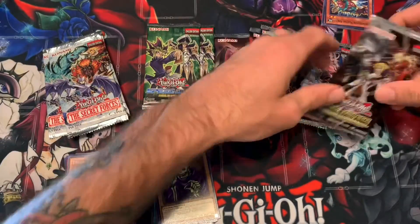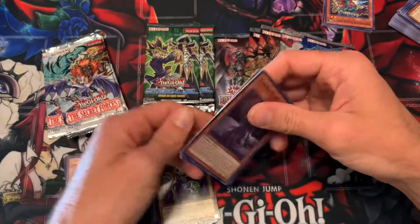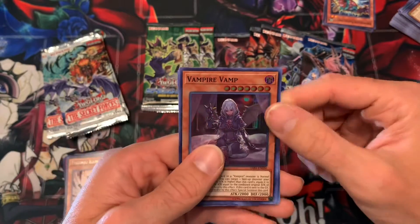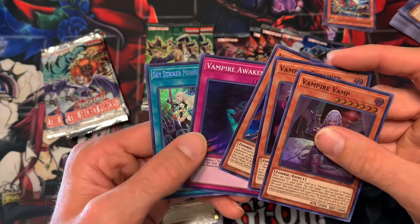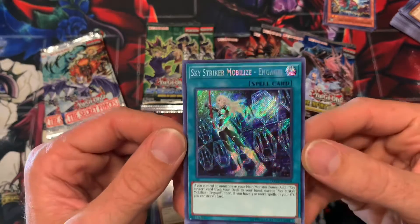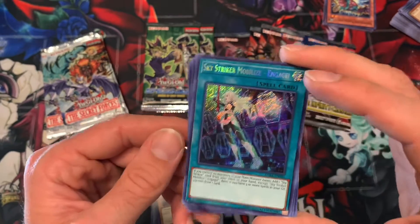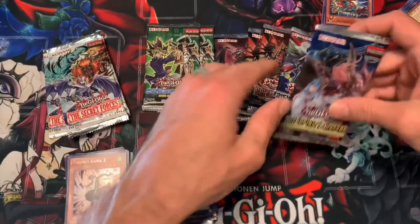Let's go with Dark Saviors. Ooh, Vampire Vamp - this is one of my favorite cards. Love the artwork on Vampire Vamp, love vampires, one of my favorite archetypes. Retainer, Grimson, Awakening - and oh, we got Engage! We got secret rare Engage! Too bad this isn't when it was super expensive, but still nice. I have yet to ever pull this from a Dark Saviors booster pack, so I'm really happy with that. Mobilize Engage - let's go!